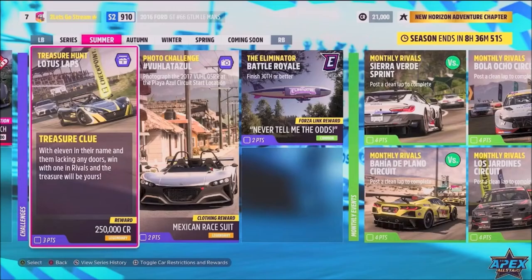Hello and welcome back to the channel. This week's photo challenge guide is called Vuelta al Azul, which wants you to photograph the 2017 Vuel 05RR at the Playa Azul circuit start location. So without further ado, let's get stuck in.